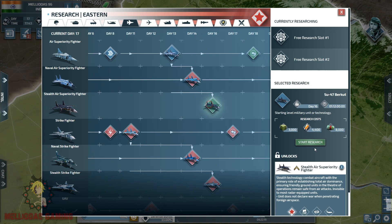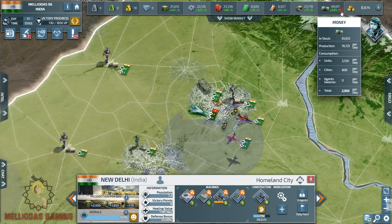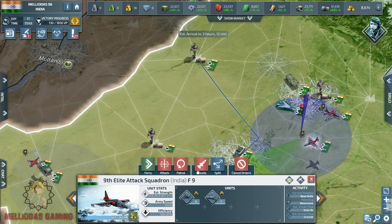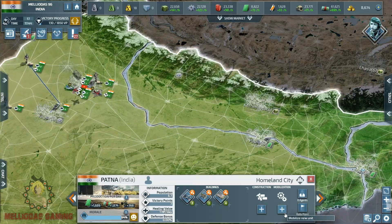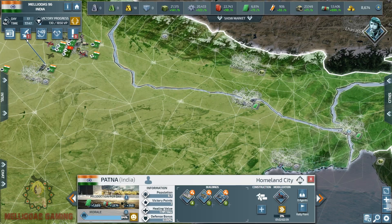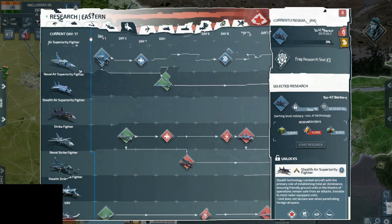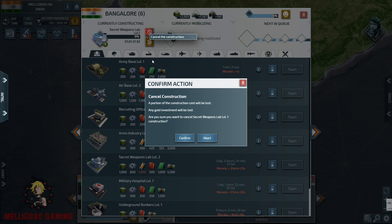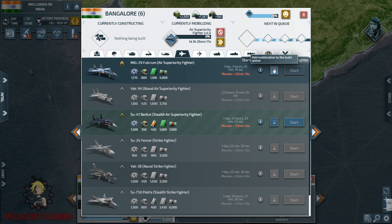We are on day 17 and I am at the level 5 air base. I started the research of the stealth air superiority fighter. We have two stacks of elite attack aircrafts — at level 1 the limit is only 10 units. We upgraded to level 2. In order to upgrade to level 2, you need to upgrade the air superiority fighters to level 4 to unlock the research of level 2 elite aircrafts. You can then mobilize more elite attack aircrafts.